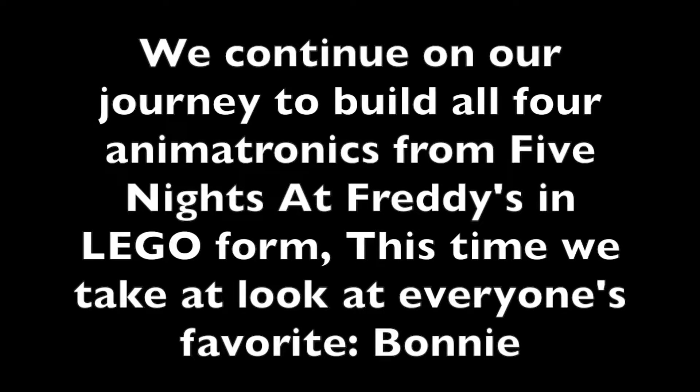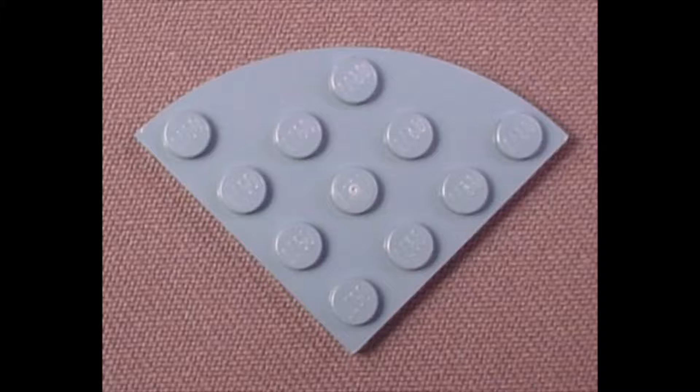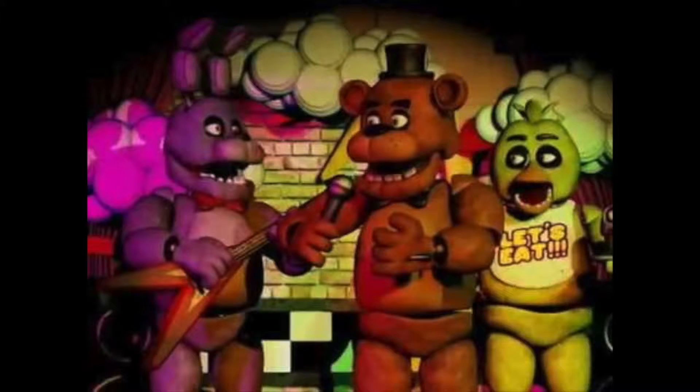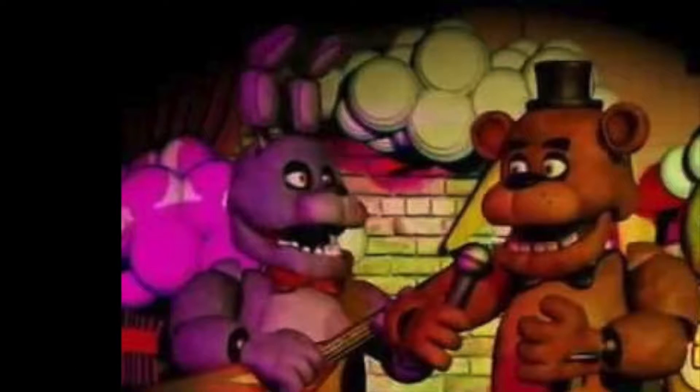We continue on our journey to build all four animatronics from Five Nights at Freddy's in Lego form. This time we take a look at everyone's favorite, Bonnie. Before building, I would like to note that if you have any of these pieces besides the nose or teeth in lavender or a light shade of blue, I highly recommend you use it. The Bonnie in the video is like grey. Bonnie has a very similar build to Freddy due to their similar appearance in the game. So anyway, let's begin.